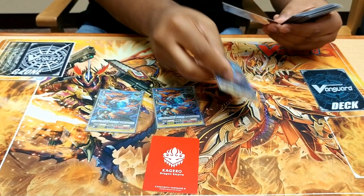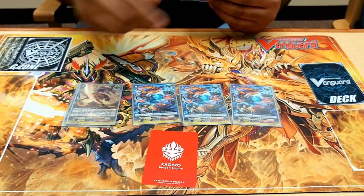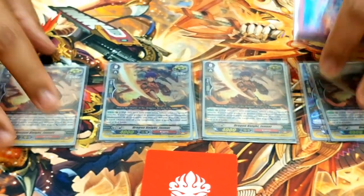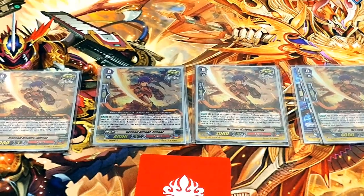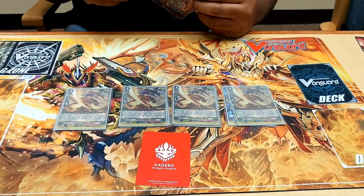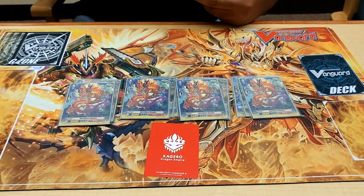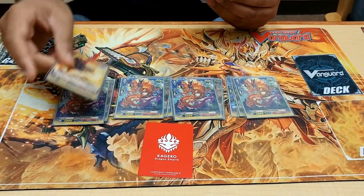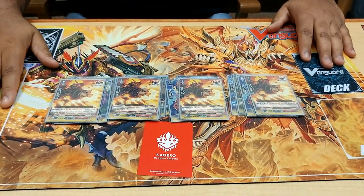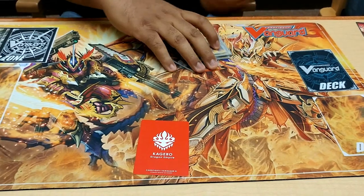Moving on to the trigger lineup. 4 Flame Dragon Heals — easy grab with the Legend, and good for G-Guardians. 4 Dragon Knight Janet, which goes well with the Dragon Knight Blademaster stride: when he attacks, put in soul, plus 5 draw cards, more draw power. Just 4 Flame Dragon critical triggers. And the greatest draw trigger in the game: 4 Gatling Claw Dragons — snipe out those starters, and I can retire 2, combined with Sadei early game for total field control.